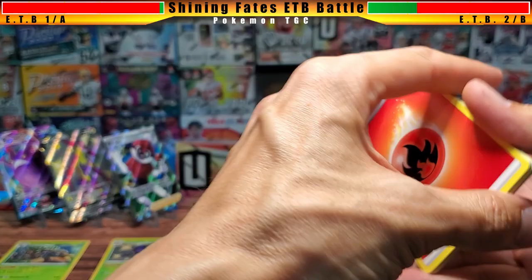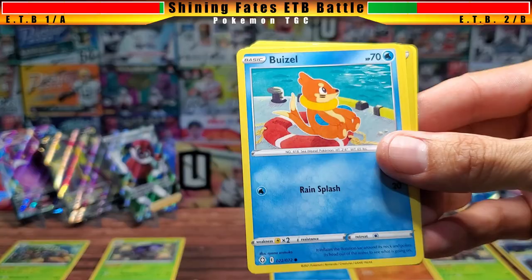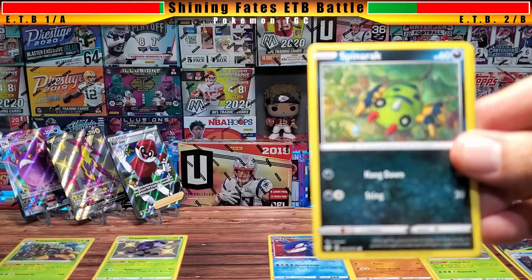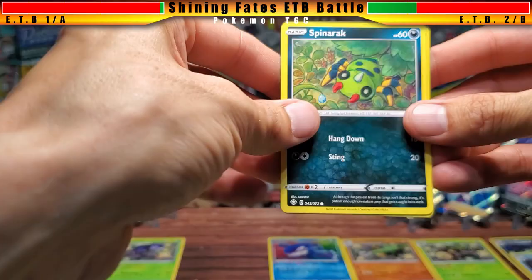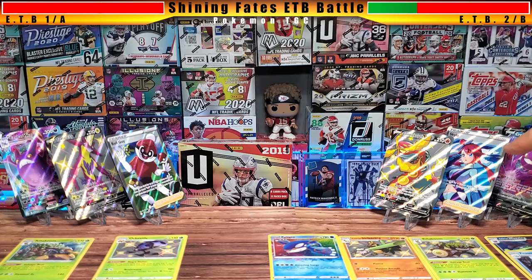Maybe we'll get an Amazing Rare — the Charizard is already ruled out because of the yellow border I'm sloppily showing. We do have a reverse holo for Rusted Sword as the final card. No big deal. Overall we got: Ball Guy, Skyla, Centiskorch V, Toxtricity V, Crobat V-Max, and Crobat V — pretty even with the bigger cards.